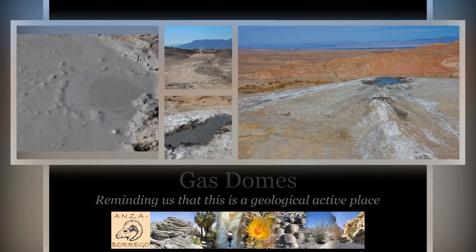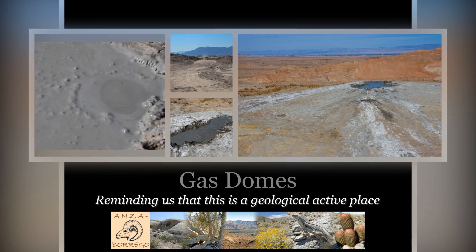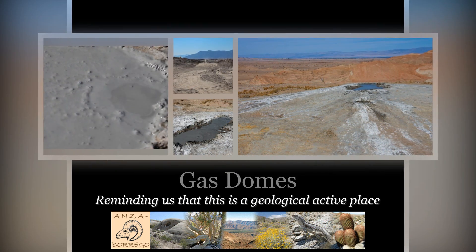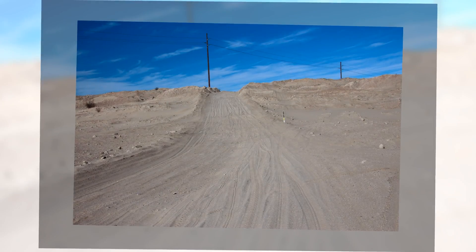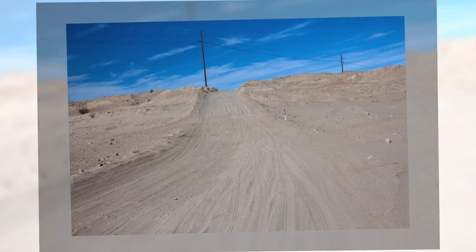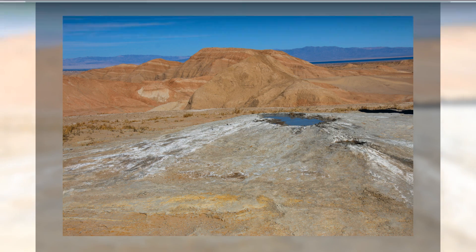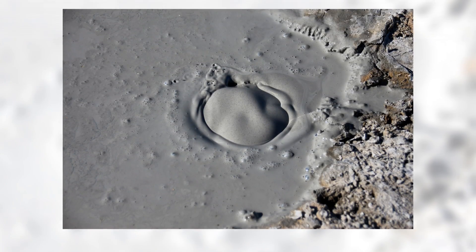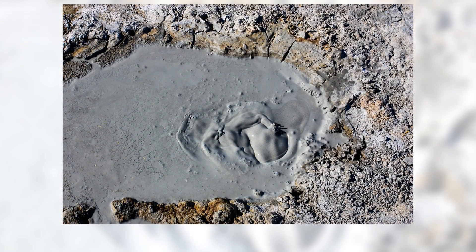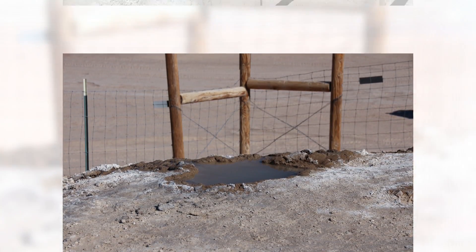Gas domes are a rare and unique geological feature found in the eastern portion of the Anza-Borrego Desert. The two active gas domes, or bubbling mud pots, found in this corner of the desert were created by groundwater that is heated up and carbonated underground and then comes up to the surface. One mud pot has been erupting for decades, but the other just began erupting in 2002.